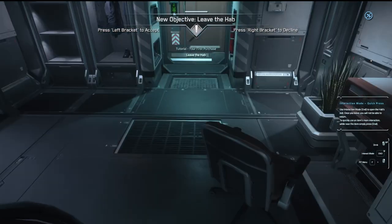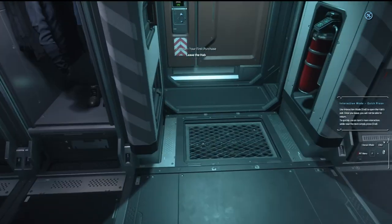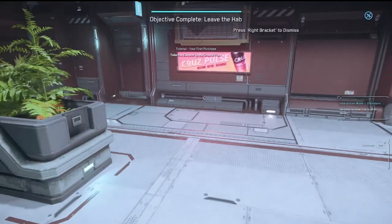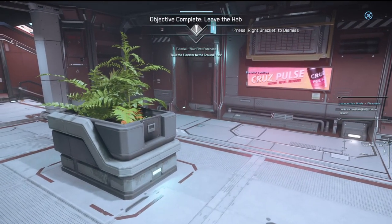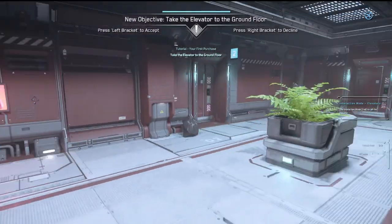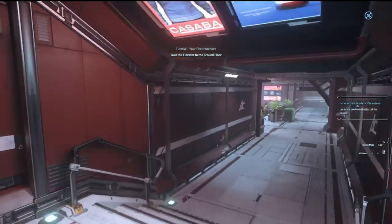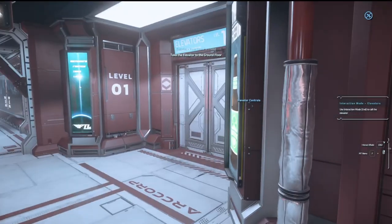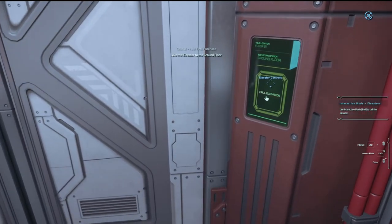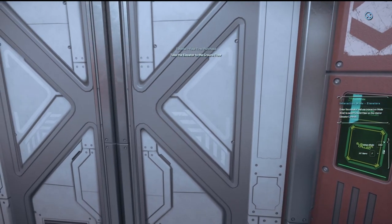Okay, open the hab exit — so now we're going to exit the hab. Use interaction mode to call the elevator. We're talking about down here, right? Basically this is going to help us navigate our way from the hab, probably to the hangar.